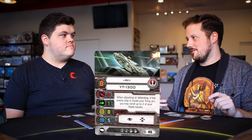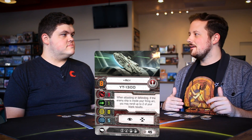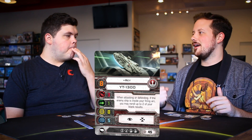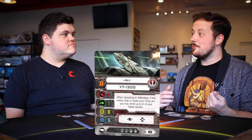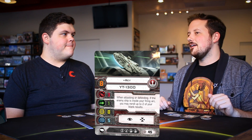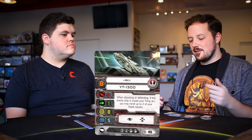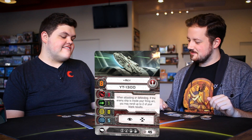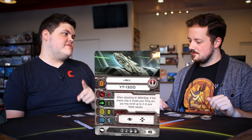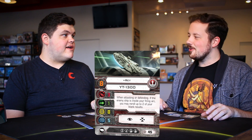Unlike original Han, who has a 360 attack he can reroll at will but can't keep results, Rey can keep results. Han can't keep two damage and reroll the others. And this also works on defense — that's the real kicker. Just put C-3PO on her: guess zero, roll a blank, get the evade from C-3PO, then reroll it and potentially get a double evade.